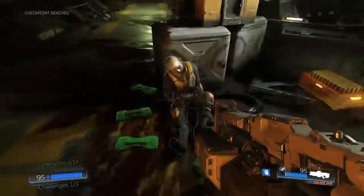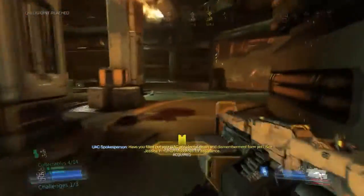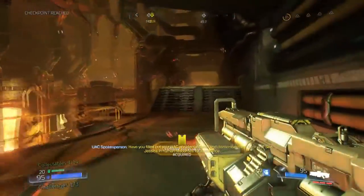After collecting the yellow card key from the corpse nearby, more enemies will spawn back the way we came, giving us a chance to complete our third kill from above and completing our objective.